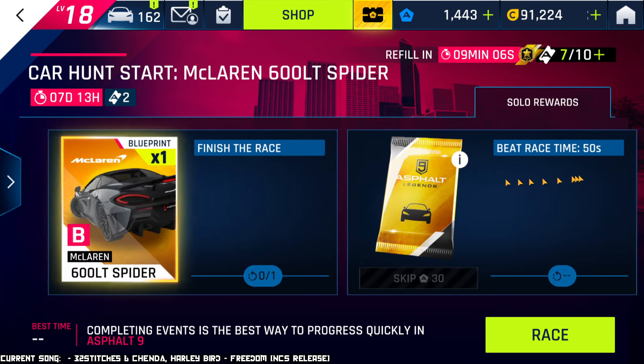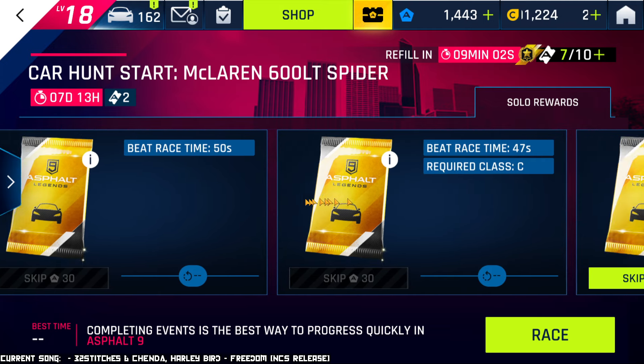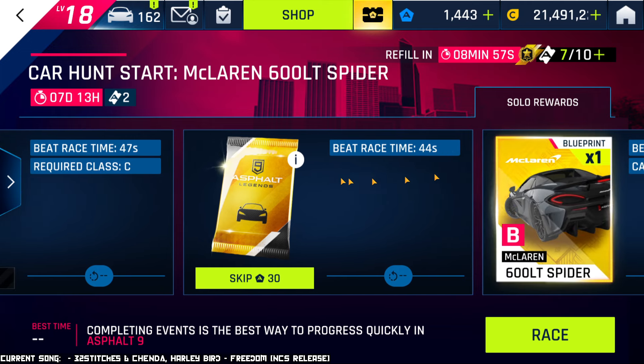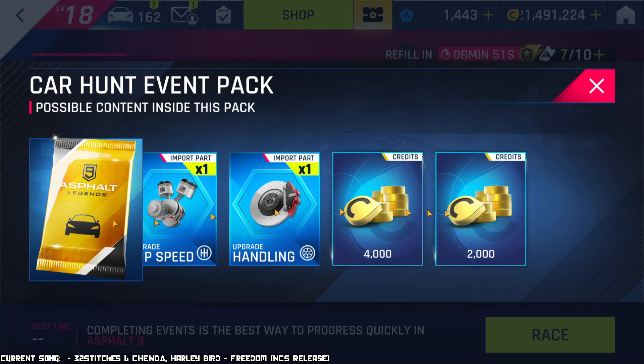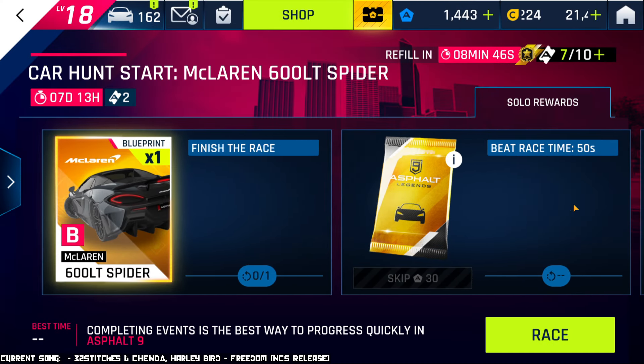Now, as far as the rest of the hunt — you know how it works. Once you get those guaranteed blueprints, you need to start doing races in order to get these packs by completing these requirements. And in each one of these packs, you have a small chance of getting a blueprint for the featured car, some parts, and some credits. So that is how every single car hunt works. The special thing is obviously that this is a car that is finally showing up in a car hunt.